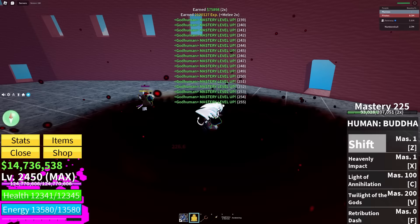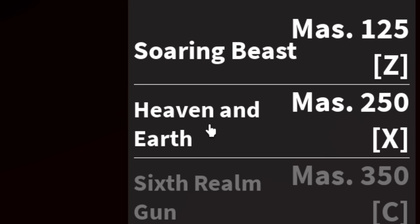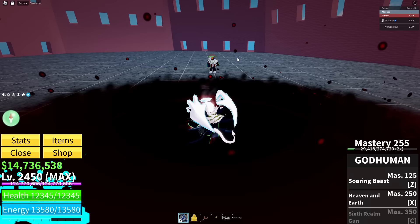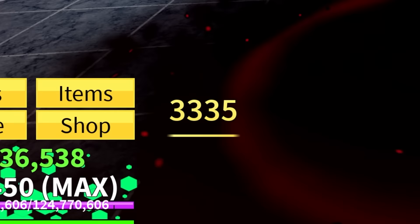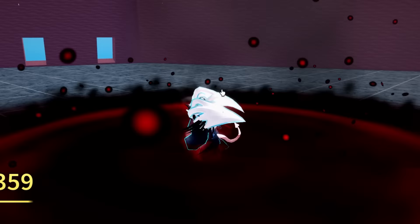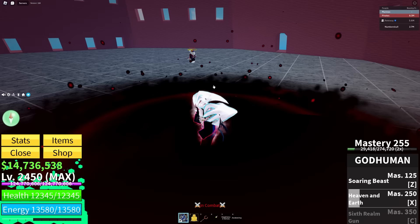So we killed the K-Queen and now we are mastery 255, which means we've unlocked the next ability called Heaven and Earth, which seems really overpowered. Let's go ahead and test it on Milky Way. Let me get up in your face real quick — it's called Heaven and Earth. 3.3k damage. That's like that Super Human ability. Let's see if it has a tap ability. Oh wait, you could shoot it! Interesting — this has a tap ability as well. Let me see how far I could shoot this at Rexway.